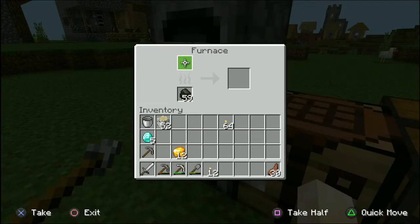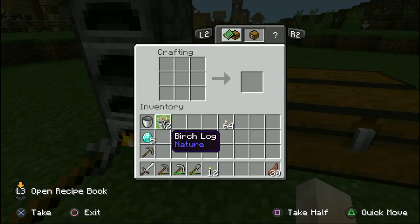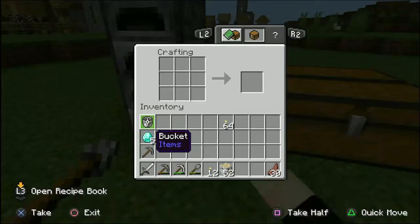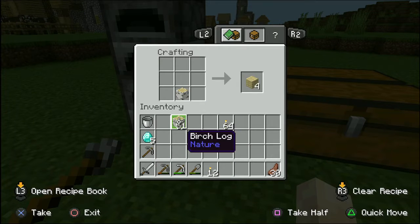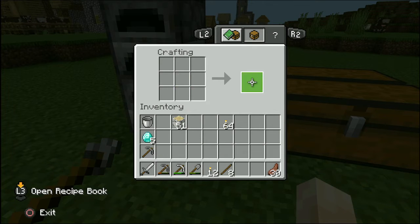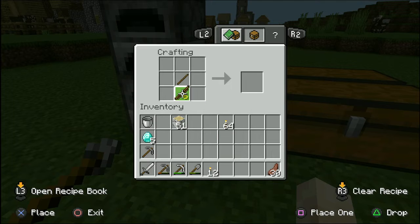One of the first things I want to do is go ahead and smelt up the gold I picked up while I was down there. Then I want to come over here — I have one stick left, so first we're going to make some sticks, and then we're going to make a diamond pickaxe. Just like that.